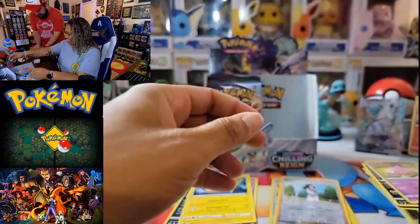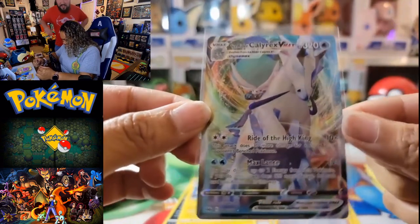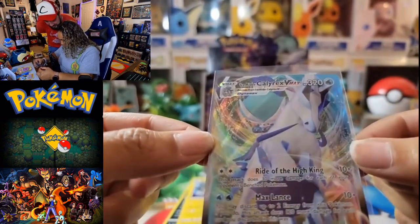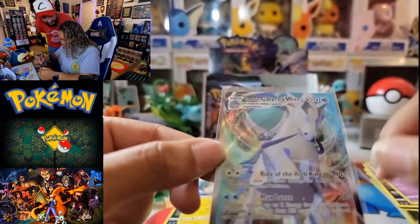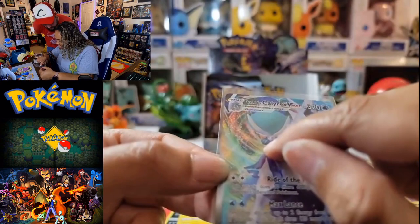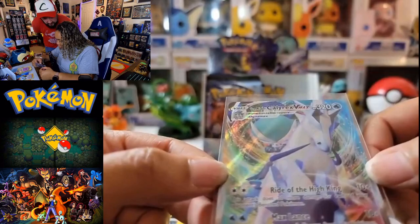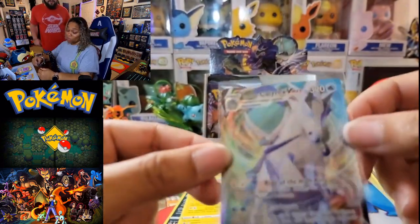Nice pulls, babe! You definitely made it pretty hard for me. I still love this Ice Rider — it is gorgeous. The rainbow-y swirl — a lot of the VMAXs have that. Yeah, that's the actual Calyrex. He's just riding a horse. Well, I like it even more now!